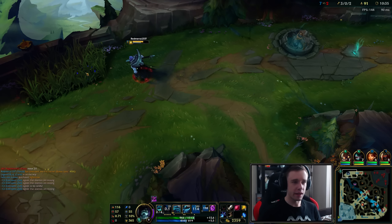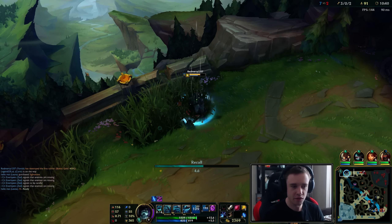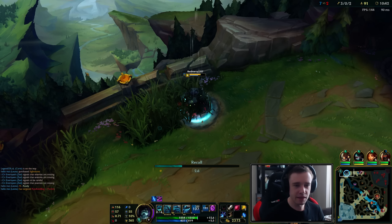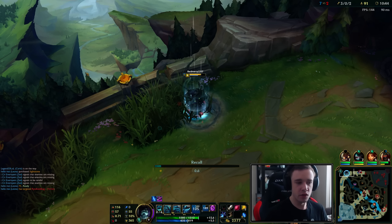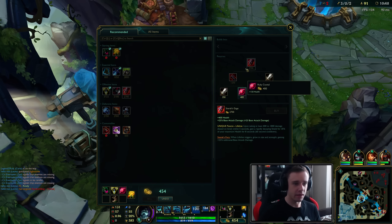I feel like Yasuo could do pretty well against me actually - he gets all these ghouls to dash around, which is really good for Yasuo. But at the same time, if he's in my face, all I have to do is auto-attack Q him every single time and he's gonna be taking an insane amount of damage. So maybe it's not that good.